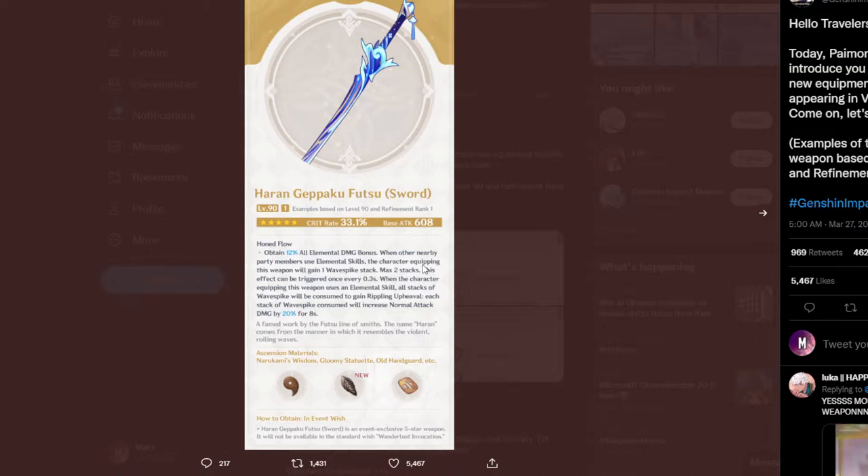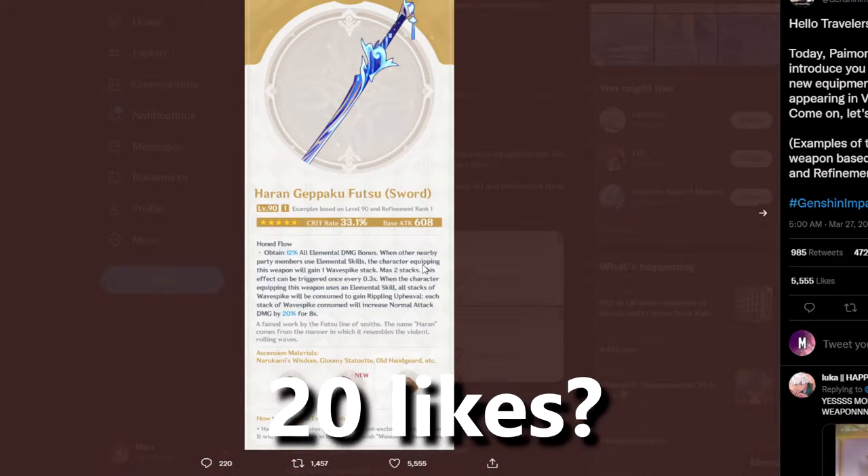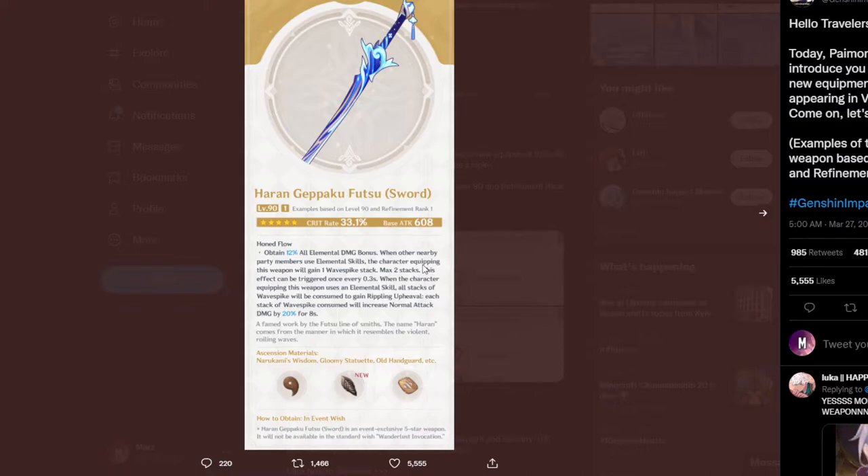This is for every single element, so if you put it on any character — even Aito or maybe another sword user like Bennett — they will also get an elemental damage bonus of 12%. When other party members use elemental skills, the character equipping the weapon gains one stack, up to a maximum of two stacks. This gives an increase of normal attack damage by 20%, which can be stacked twice for 40% — that is a big bonus.